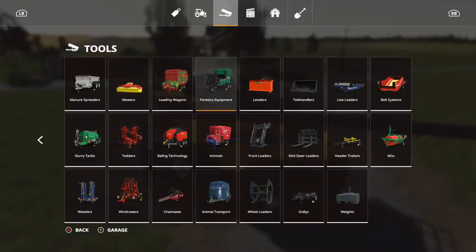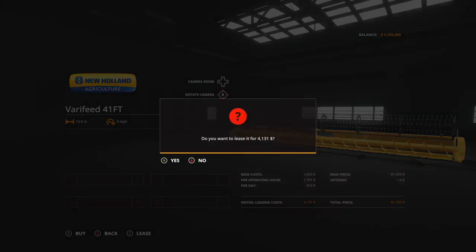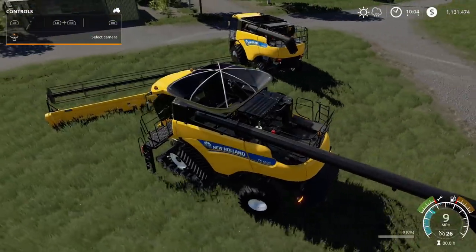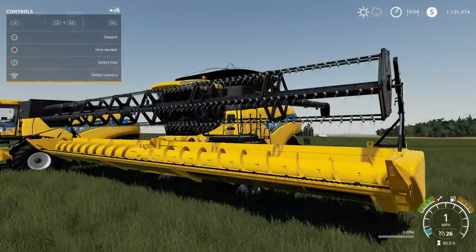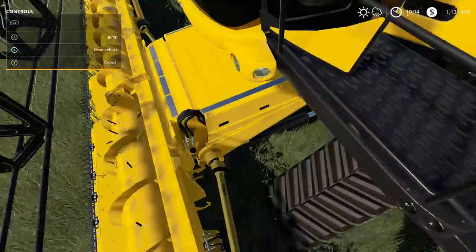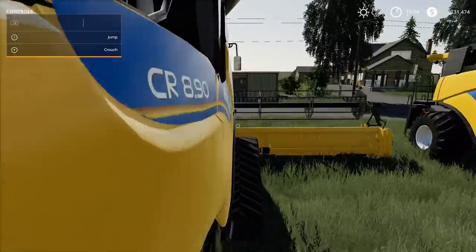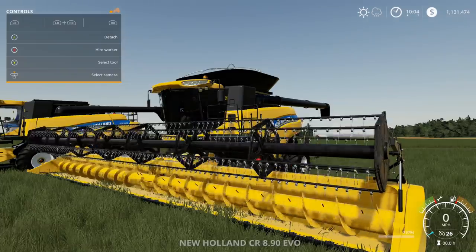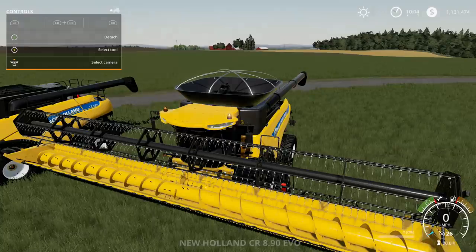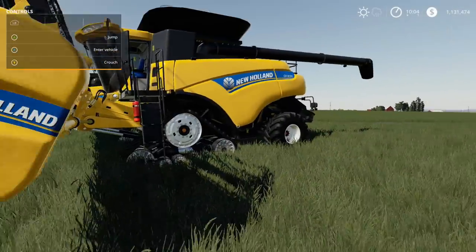Let's get a header real quick. We'll grab one from the Headers section and attach it. Looks like everything is working good. PTO looks good. This looks like a really nice harvester — I don't use New Holland as much, but wow. You can hear the RPMs kicking up. There's a beacon light, and three sets of lights. Inside it all lights up. So that is the CR Evo Series — really nice harvesters.